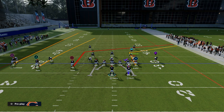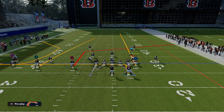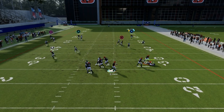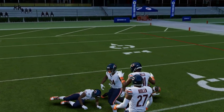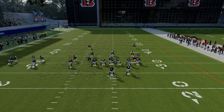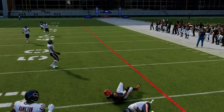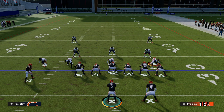The best thing to do against that adjusted man coverage out of zone look is to utilize the slot apprentice post. That route to the outside receiver, combined with putting the tight end on a streak and a curl route on the left side, still gives you everything you need to attack zone while putting you in a better position to attack man if they don't manage the tight end correctly. You hit that tight end over the top and it becomes a chess match of utilizing the best concepts against trips tight end.